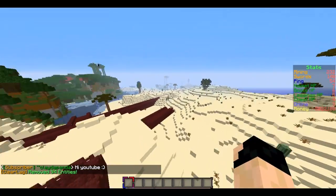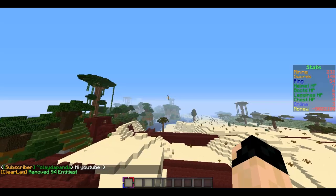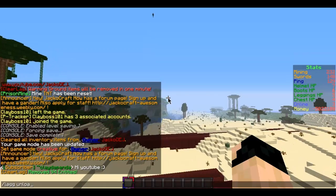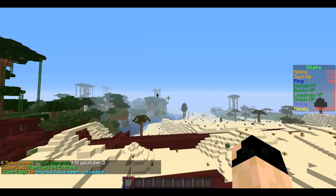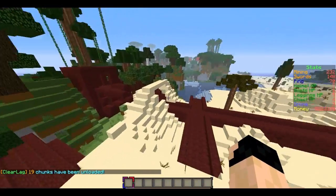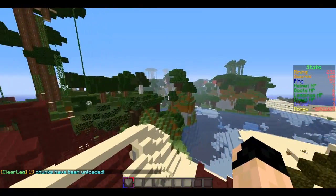We currently have custom structures on a single world and I'm getting a heck of a lag. What's going on? So yeah, expect a bit of lag because a lot of structures generate if we move around too much.